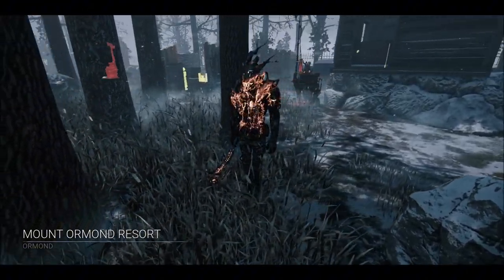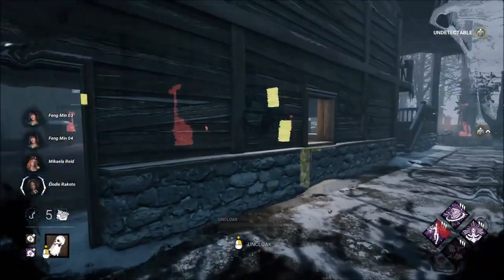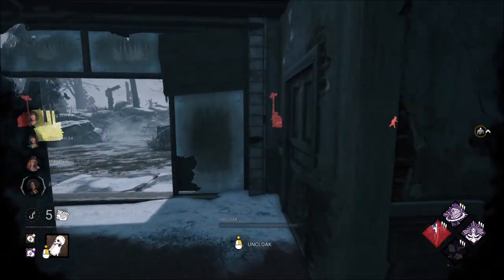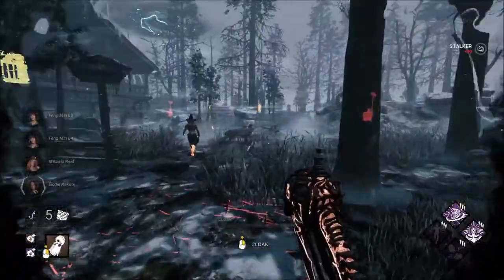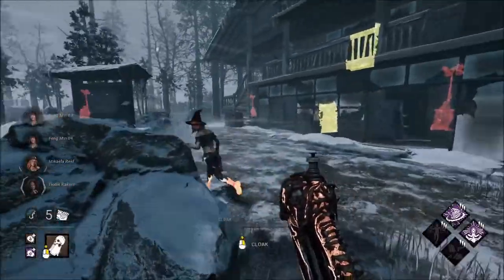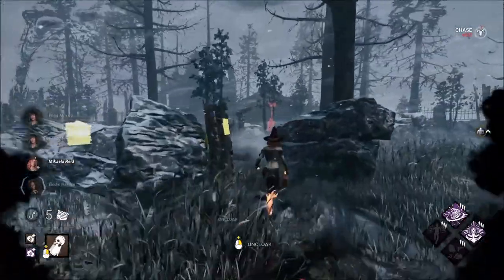Alright, game number two. We are at Mount Ormond Resort. We're using the Dissolution Wraith build. Hopefully this works out as planned. They actually spawned parallel to us. Probably shouldn't kick the pallets next time if I'm going to get this build to work.